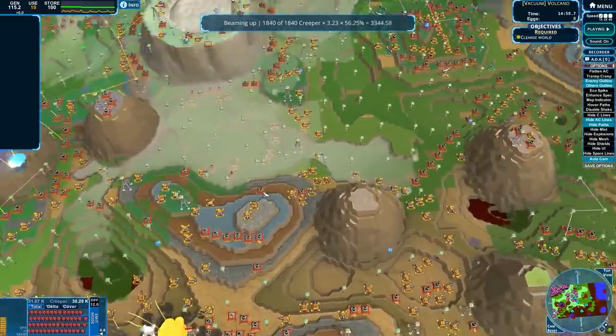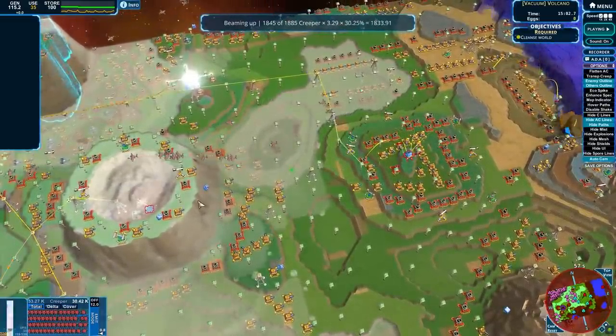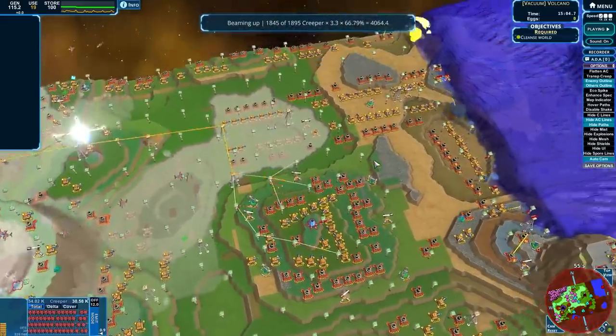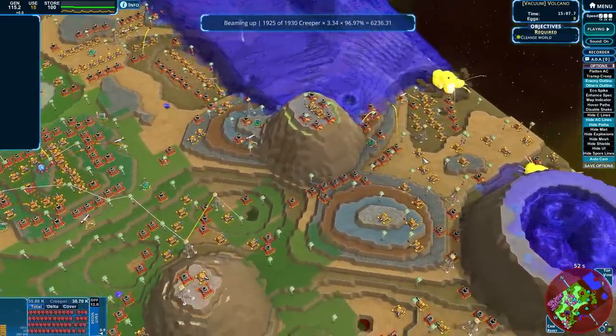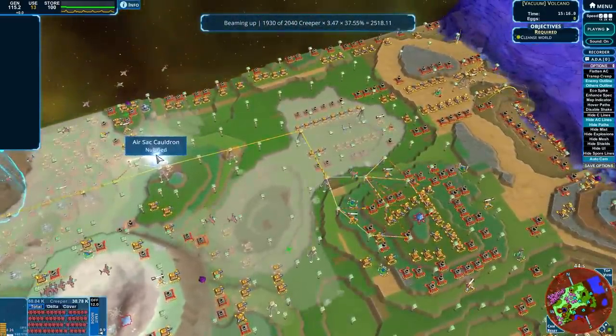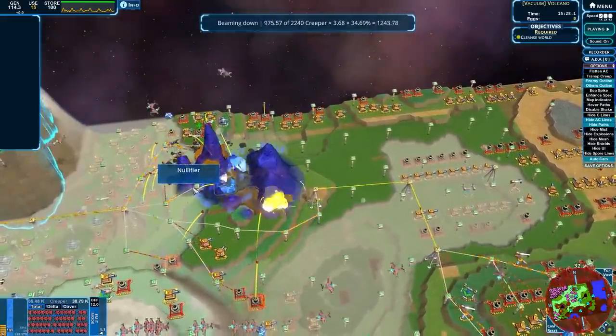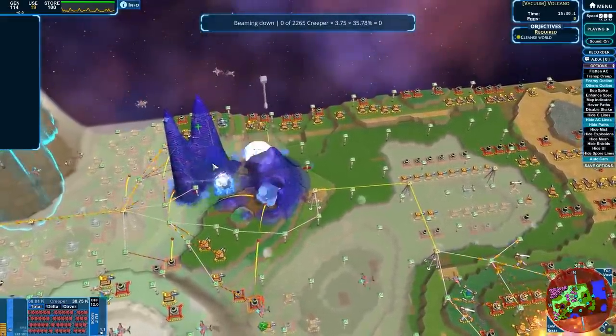Where are we heading next? Where do I want to be? I want to shut that whole thing down. Look at all that good creep coming out. There's nowhere that we're really generating more from. Air sacks? My sweet air sack children — I'll save you.